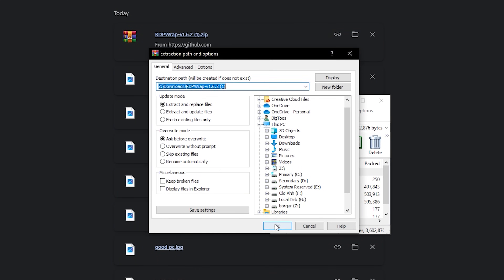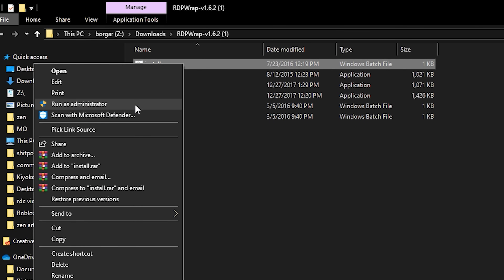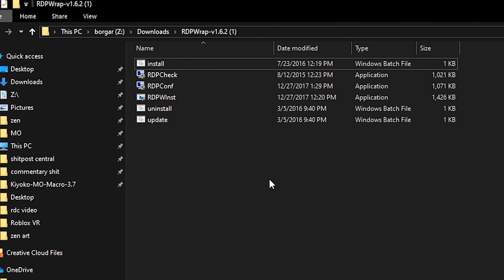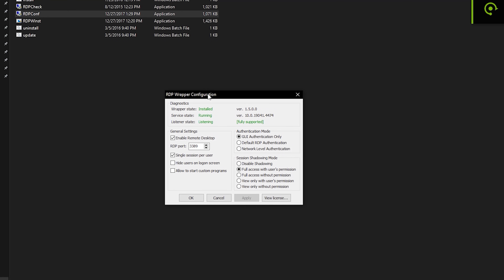Download and extract it — I recommend WinRAR for the extraction, but you can just extract it normally. Once extracted, run the file named 'install,' preferably as an administrator, to begin the installation. Then open RDPconf to ensure your RDP is stable. You're probably going to see some red status here, so here's how we're going to fix that.